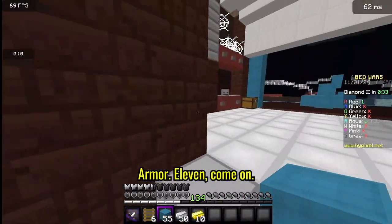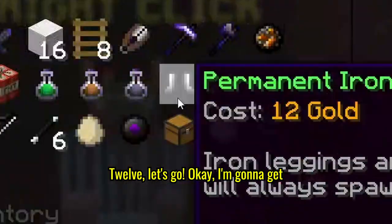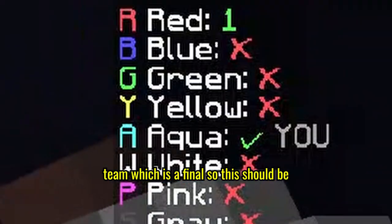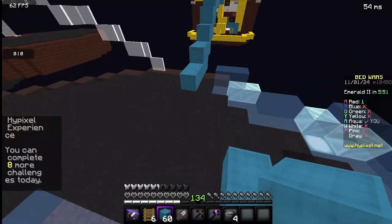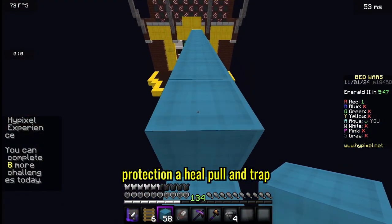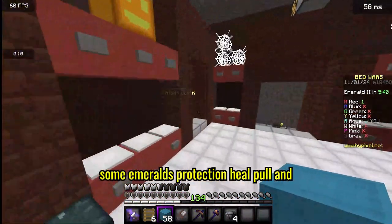Alright, I should probably get iron armor. Okay, I'm going to get that. Now I'm going to have to get red team, which is the final. So this should be an easy win. I got four diamonds, so I'm probably going to get protection, a heal pool and trap first, and then I should rush mid and get some emeralds.